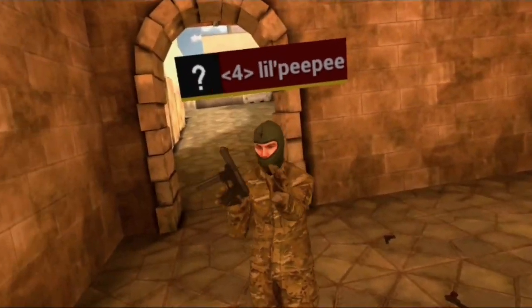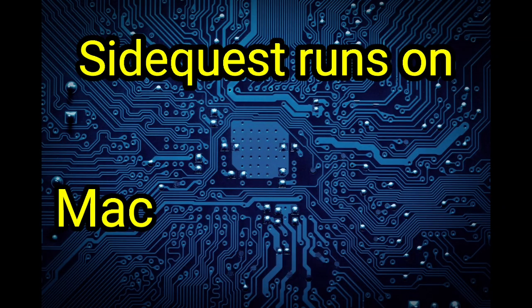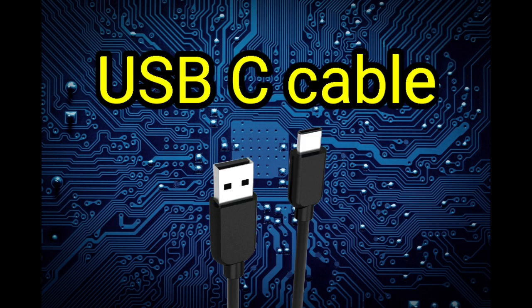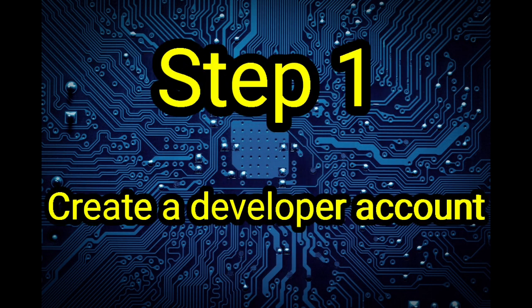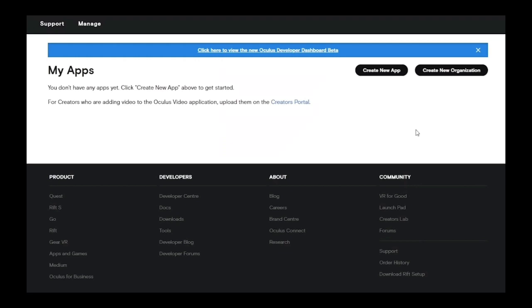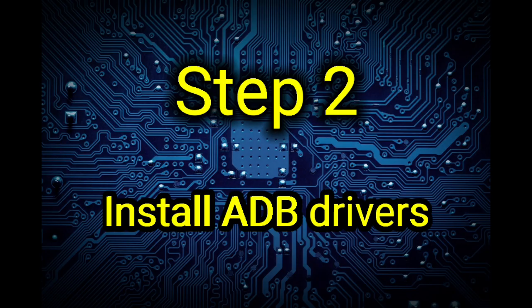Let's get into what you're here for — let's download, install, set up, and start using SideQuest. First, you'll need a Mac or a PC running Windows or Linux, and a USB-A to USB-C cable to plug your Quest into your computer. Step one: enable developer mode on your Oculus or Facebook account. Head over to the Oculus dashboard — the link will be down below — log in, and click 'Create New Organization.' Name your organization whatever you want, read and accept the Terms of Service, click OK, and that step is done.